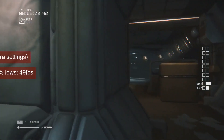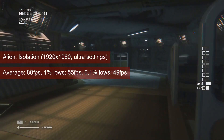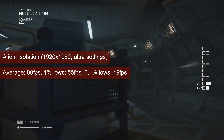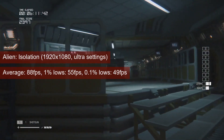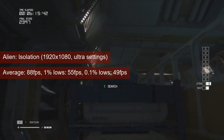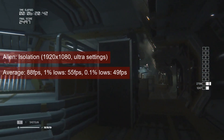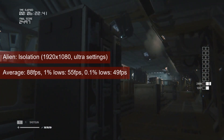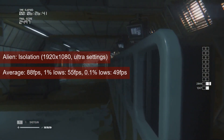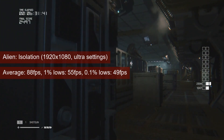There is great importance placed in making a good first impression, and the R7-265 seems to be aware of it, judging by the performance it puts in Alien Isolation. At 1080 resolution and ultra settings, the Pitcairn-powered card averaged 88FPS, with 1% lows hovering in the mid-50s. This is about 20FPS more on average than the R7-260X, and about 15 more for 1% lows — a 25-plus percent performance increase.